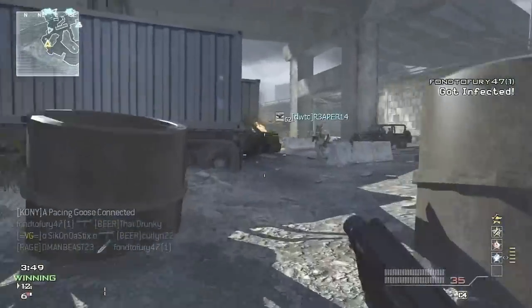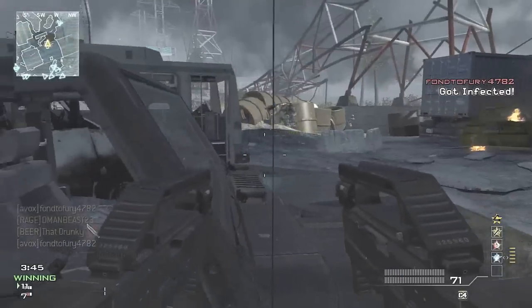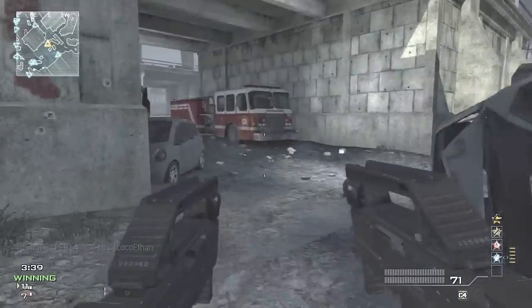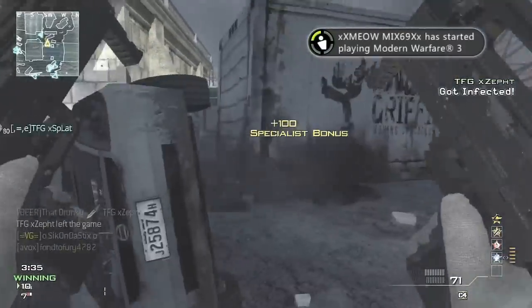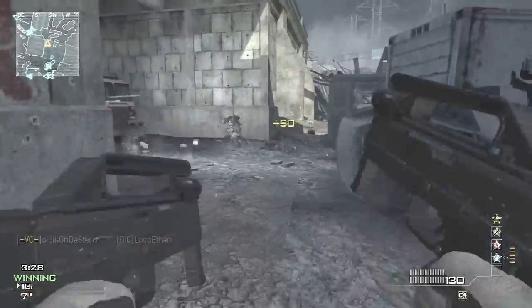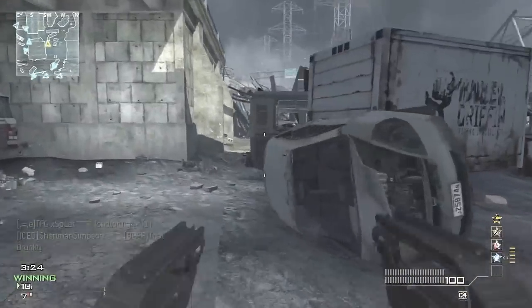One more tip before I let you go: when you're focused on the far upper right part of the map, you also need to be focused on the bottom left part where you spawned, because they're going to start dying and spawning behind you — the spawns are going to flip. In any Call of Duty, spawns are controlled by the majority of people on the map. If the majority of your team is on the top right, the infected are going to be spawning behind you. So just think about that and stay focused.